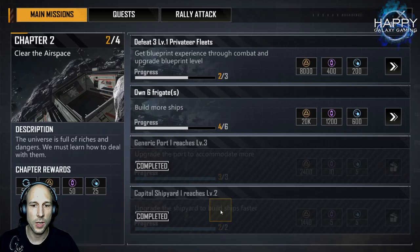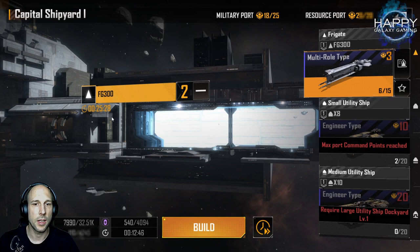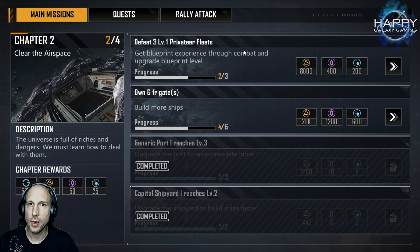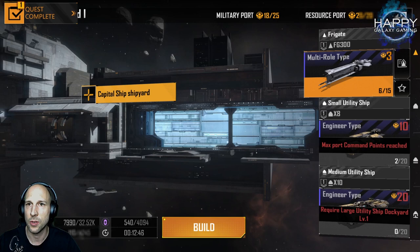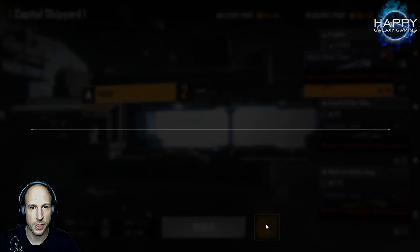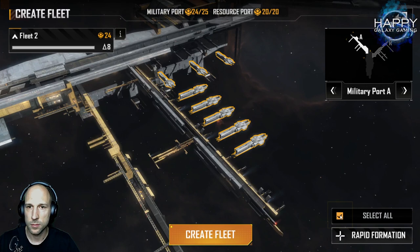We continue doing our missions because we get a lot of resources, especially at the beginning. We can see we now have to build two more frigates, so we build them and put them in a queue — they will continue building. We do try to increase our blueprint experience by combat, for which we can use the frigate. We still have enough speed-ups, so we use them and get the maximum ships we can with our remaining command points to build the biggest army possible.